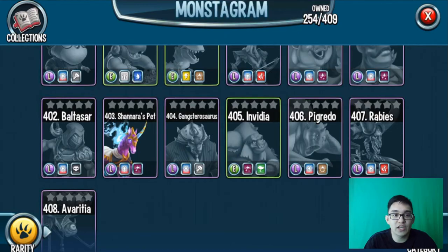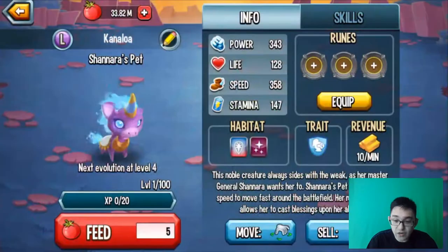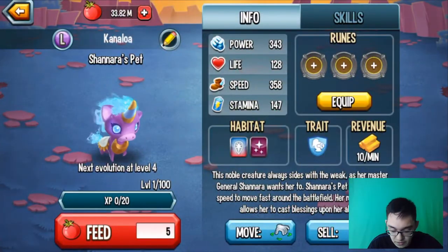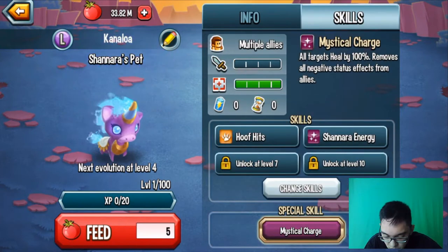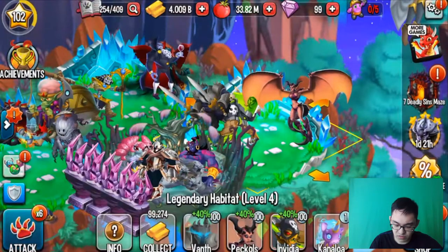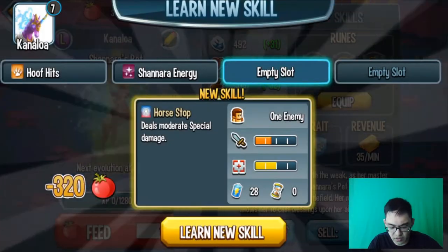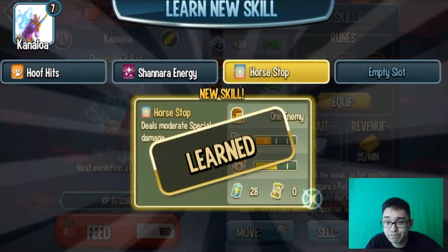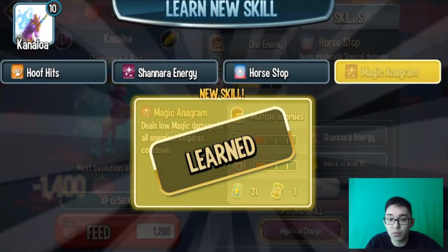This magical mystical unicorn is Ubagail — it's so pink, I think it fits my color. So guys, this is Ubagail, a unicorn. I don't know how strong it is, but we will have to take a look. Its special mystical charge heals all targets by 100% and removes all negative status effects from allies. So this horse is a freaking buff beast — a mystical beast. Let's make it level 100.